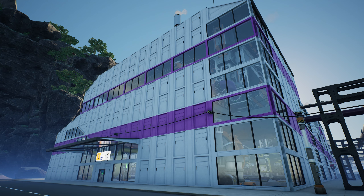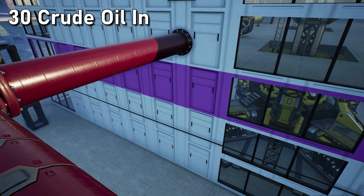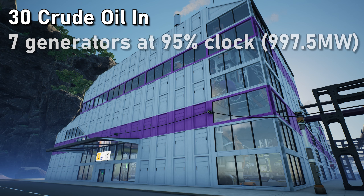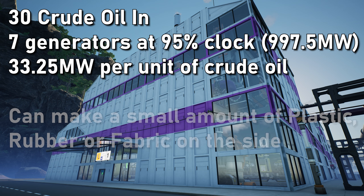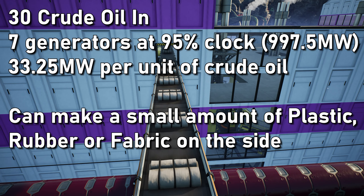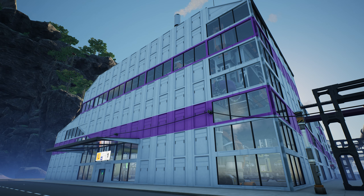This is the building itself. It's a modular setup — it takes in 30 crude oil and runs 6.6 generators. It has seven inside but they're underclocked to make the maths work, and it generates a little bit of output product depending on what you want to make. There are recipes to make fabric, plastic, or rubber.